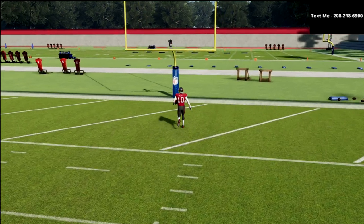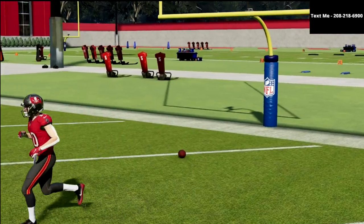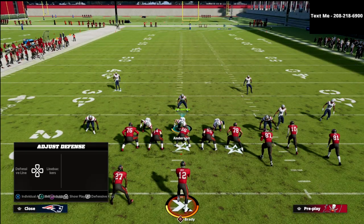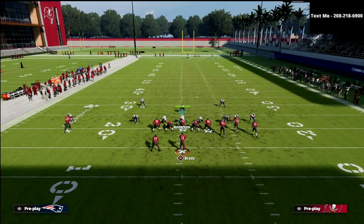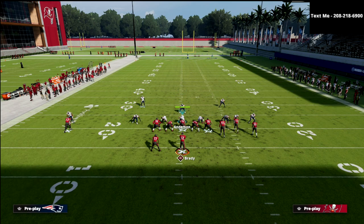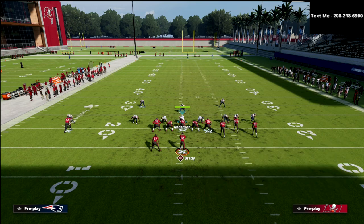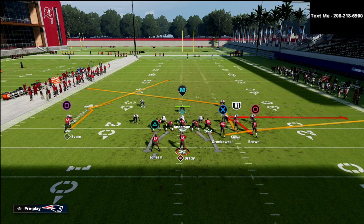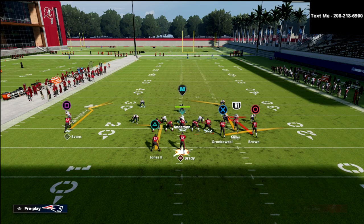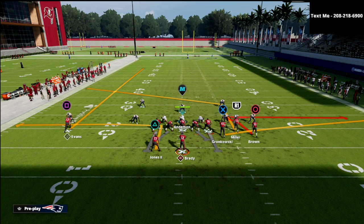However, because of what we can do whenever our opponent decides they don't want to run match against it and instead wants to run some underneath coverages — we're going to run those here — all we're going to do from a setup perspective is take the slot and put him on a slot apprentice post, take the running back and put him on an out route, and then take that solo receiver and put him on a vertical fade. So it looks kind of like this.